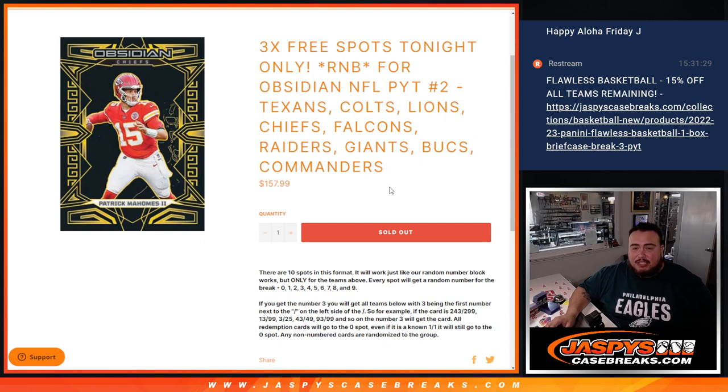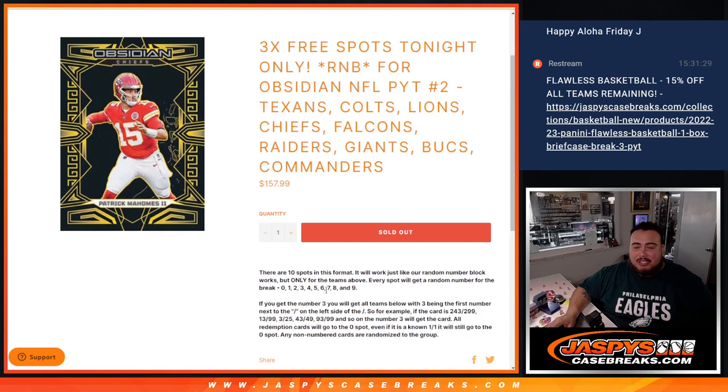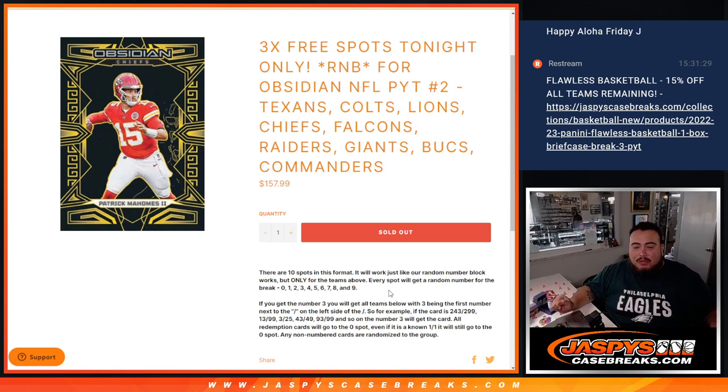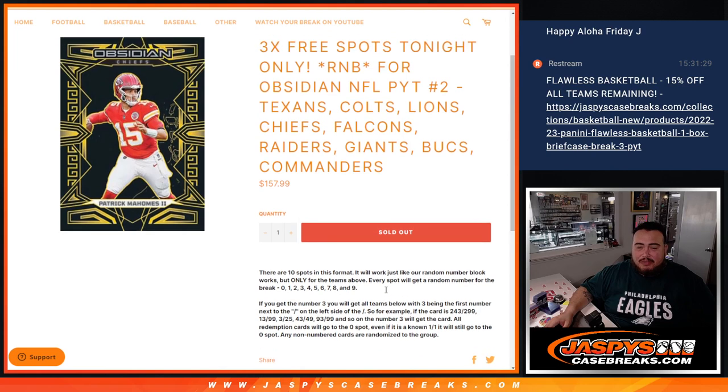You get a piece of these teams via the serial number. Like always, if it's numbered, it'll go to the customer with the matching serial number. You get a random number from 0 through 9. If it's not numbered, it'll be randomized to everybody in the group at the end. Most likely, depending on how many hits we get, all the base will be put together. If there's a Color Blast or a Case Hit, we might separate that and give it out separately — we'll play it by ear.